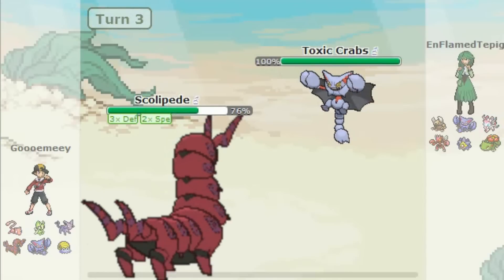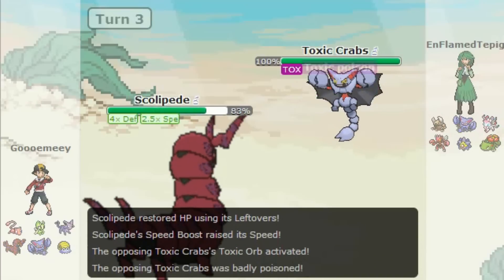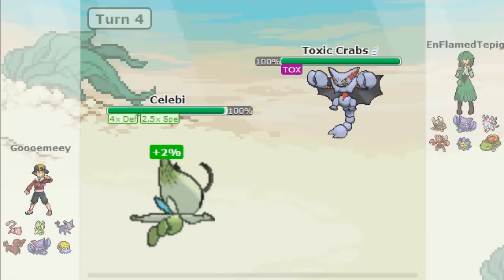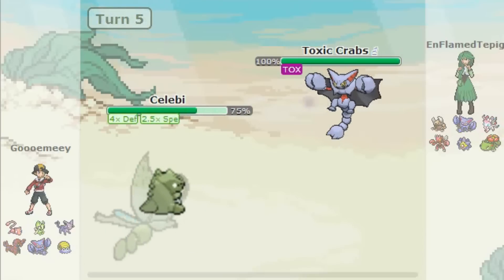His Scizor isn't really doing anything to me, so he switches out to his Toxic orbs Gliscor. But once again, on 4x defense that's not really going to do anything to me either, so I Baton Passed out to my Celebi so I can start raising my special defense. You can see there that Earthquake does 2.5% damage, so that was kind of really bad for him.